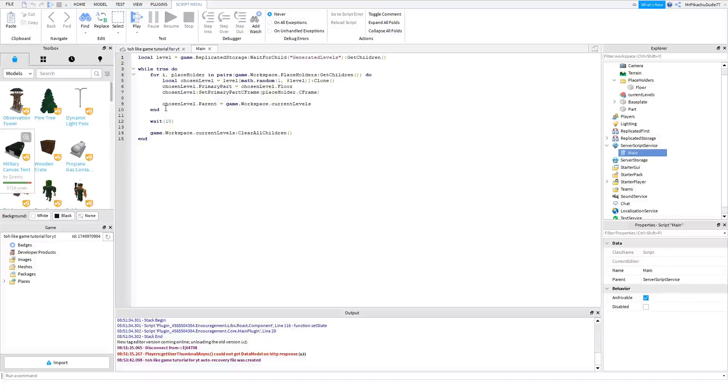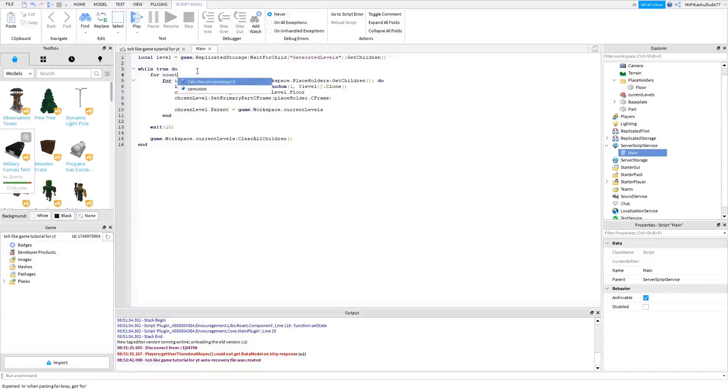Go to your main script, highlight this, press Tab, and then add a for loop: 'for count = 1' and then the number of stages you want in your game. If you want five, type five; if you want four, type four. I'll do seven for the tutorial. Then add 'do' and at the bottom press Enter, Backspace, and add an 'end' to close the loop. This loops for however many stages you set.